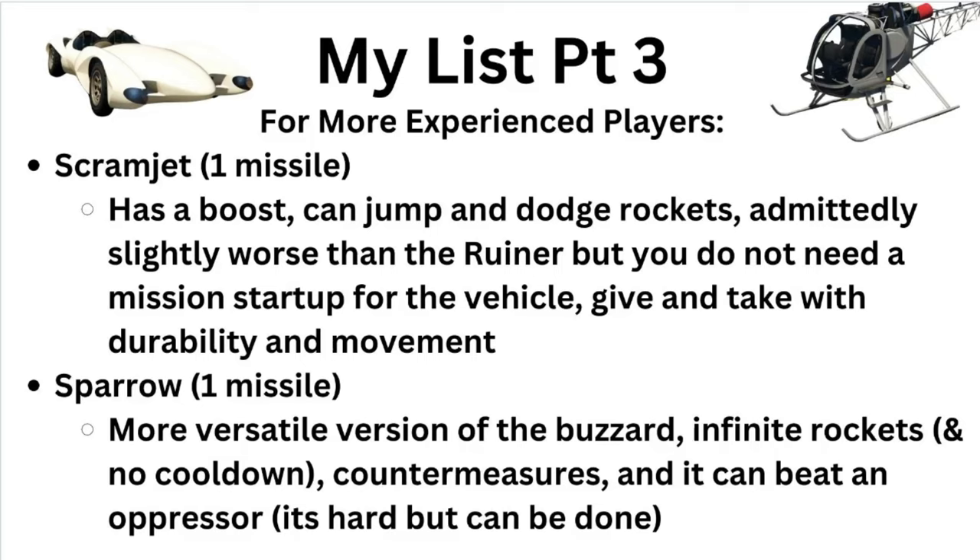And then we have the Sparrow. If you have a Kosatka, which pretty much everyone does, the Sparrow is really good. It can only take one missile, but it has countermeasures unlike the Scramjet. It also has infinite rockets with basically no cooldown between shots — maybe a one-second cooldown, but still. And it can beat an Oppressor — I've beaten Oppressors with it before. An upside-down Oppressor you're not beating, but a regular Oppressor or just a normal person on an Oppressor, yeah, you're beating them.